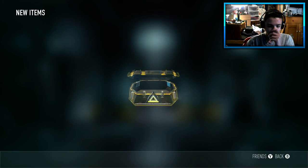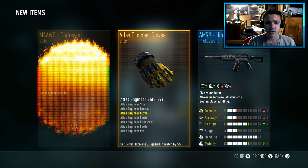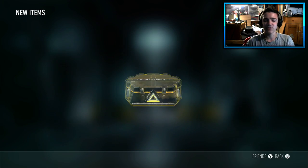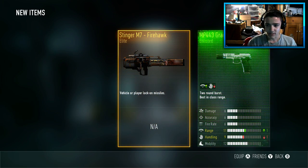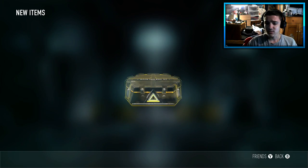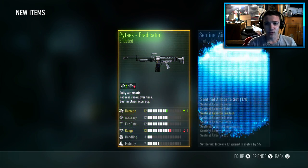Let's open up the first one here. We got Alice engineer gloves and the Moz Oppressor — that's what everyone wants, some Moz elite gun. And of course we get the Stinger, another launcher. That's what everyone wants. Hopefully we can get a legendary — that'd be absolutely amazing.